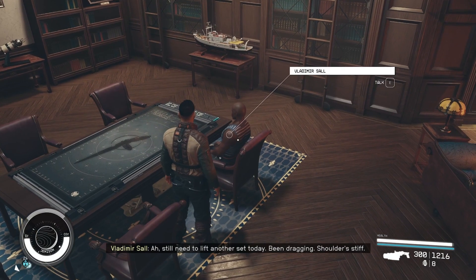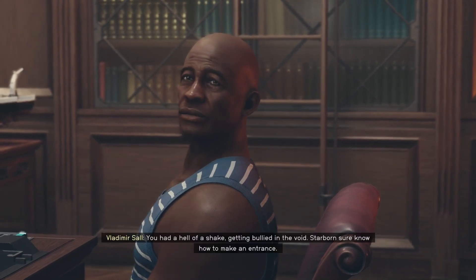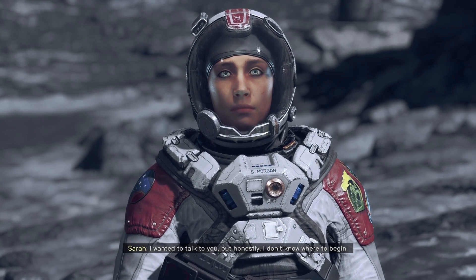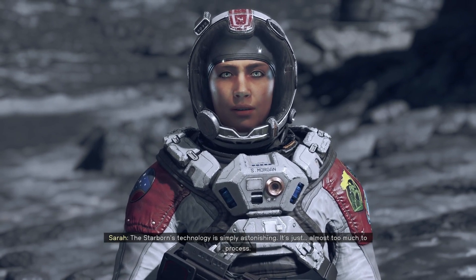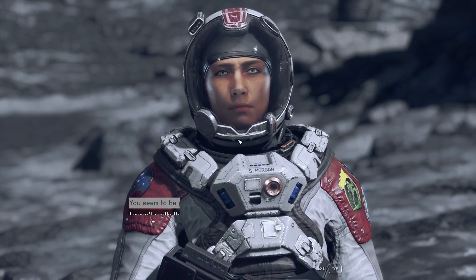Why is this guy talking to me while he's facing the other way? And seriously, could they not make it so that the companions don't look dead inside when you talk to them? Make her look like an actual person, please. I mean, we're supposed to be romancing these people, and they look like androids, I guess.